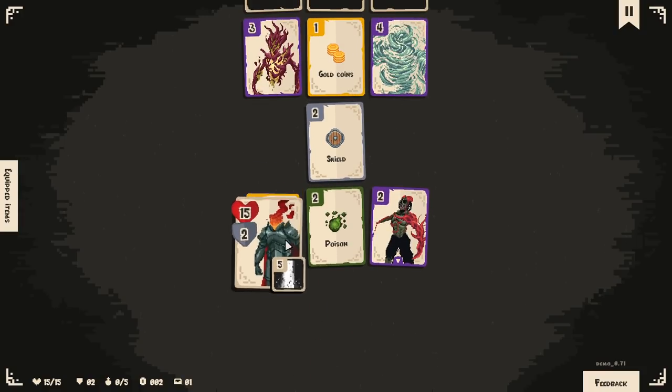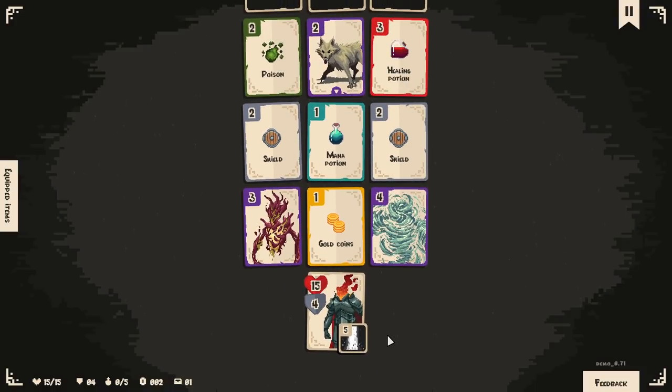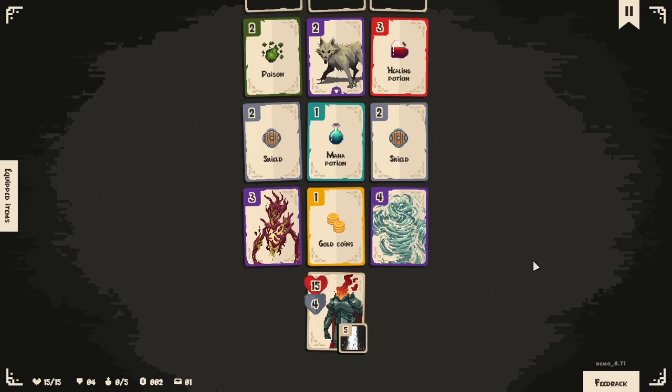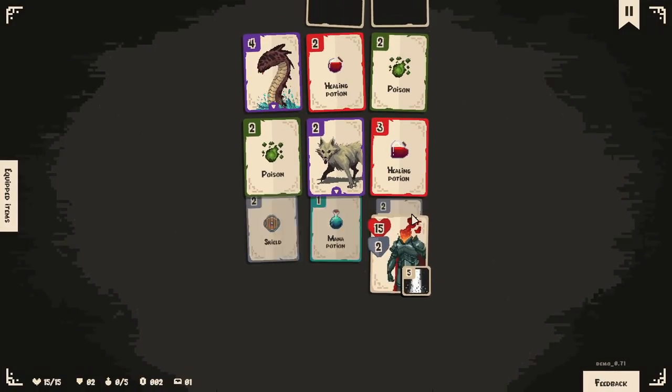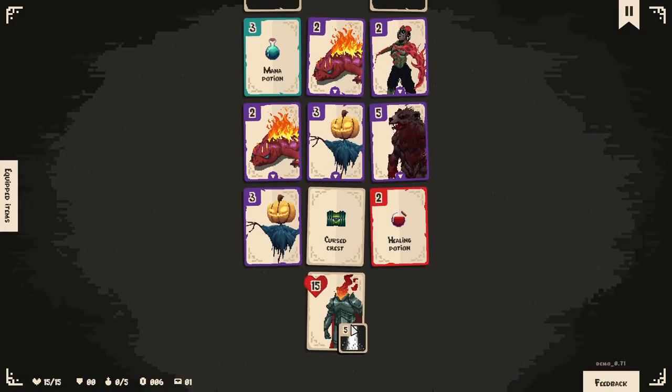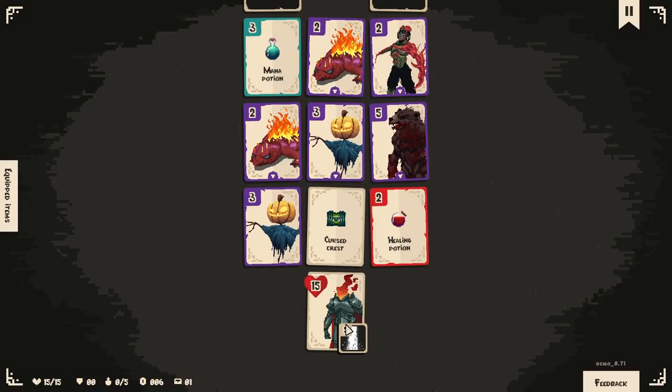The closest comparison I have right now in my head is Ring of Pain, which is a game I love. I do wish the enemies had more unique effects to them, though, because there are so many cool different-looking enemies. I'm actually going to go this way so we can get the shield. If I jump on them to kill them, I don't get the loot. That seems to truly be the thing.